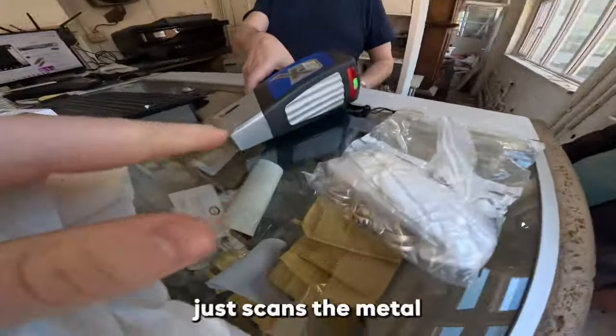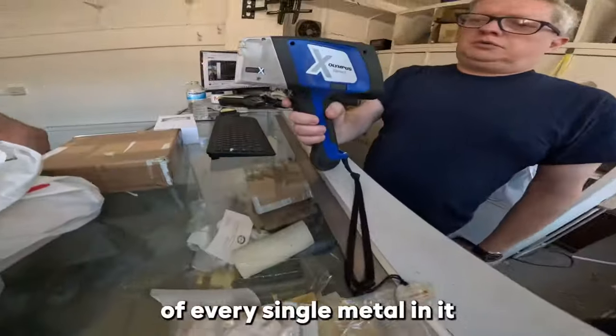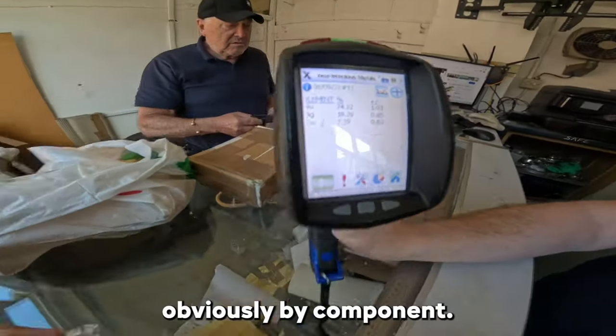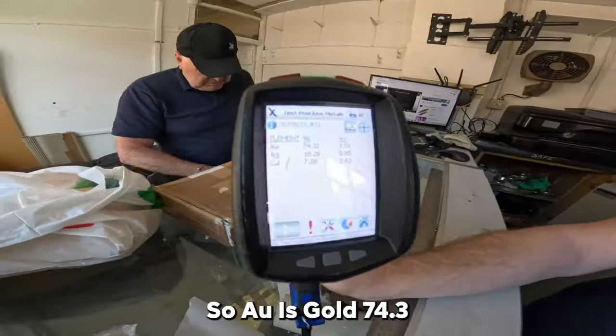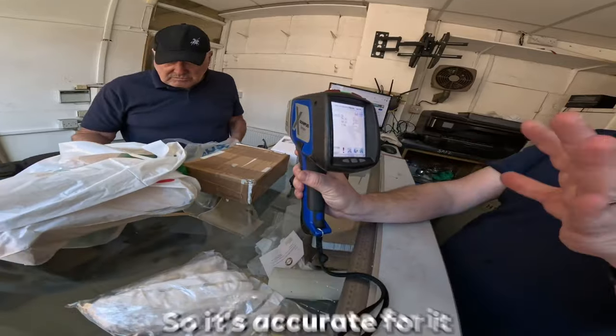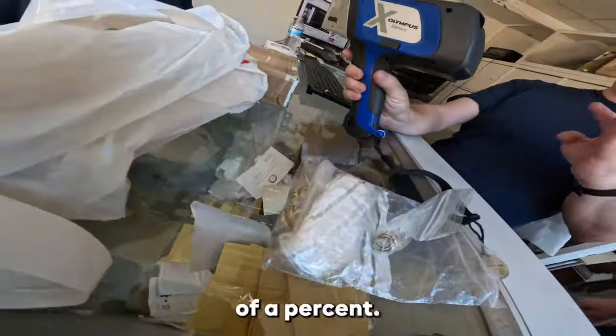This pretty much just scans the metal and tells you the purity of everything. That's the previous scan that's done — it'll tell you by components. AU is gold at 74.3, AG is 18.3, copper 7.4. This is set up for quick scanning, so it's accurate to about a third of a percent.